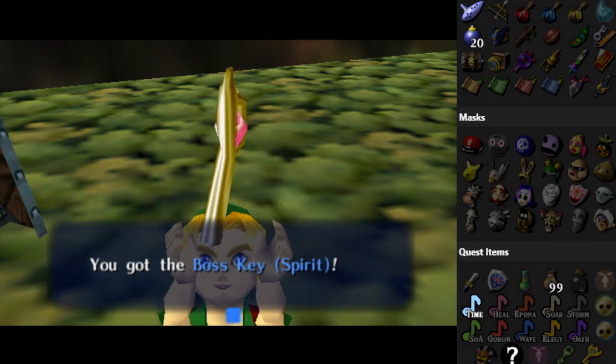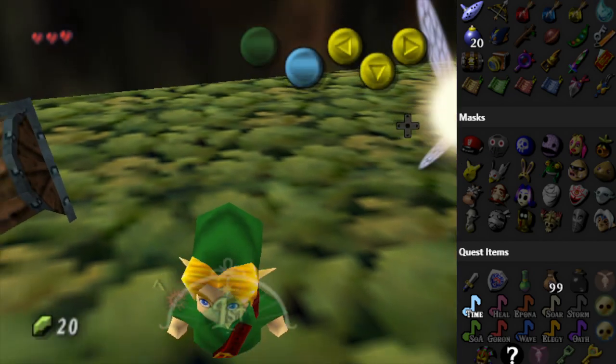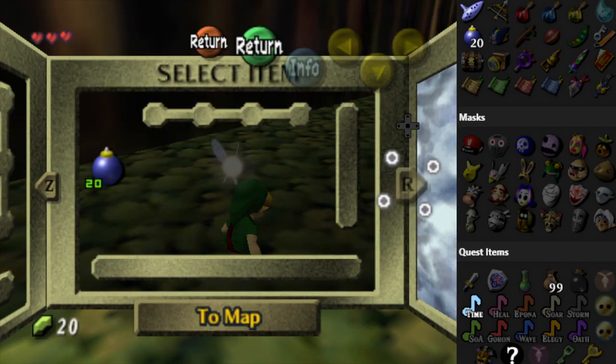It's a shame the chest contents won't reflect what's inside. Cool — Boss Key for the Spirit Temple! I need to mark that down. Spirit Temple Boss Key — just to make sure I know I have that when I head back. Do I have any other keys? No, I don't think so.